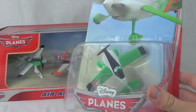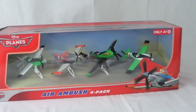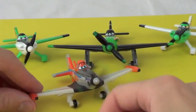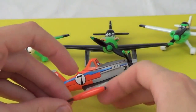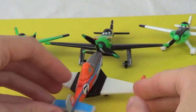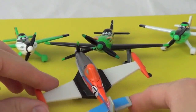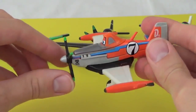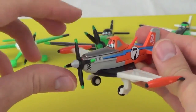Supercharged Dusty and Ned have not been released in a single package yet. Here are the 4 planes out of the package. Here's the Supercharged Dusty — he's the Dusty you see at the end of the movie when Ishani loans him her propeller, which she got from Ripslinger.